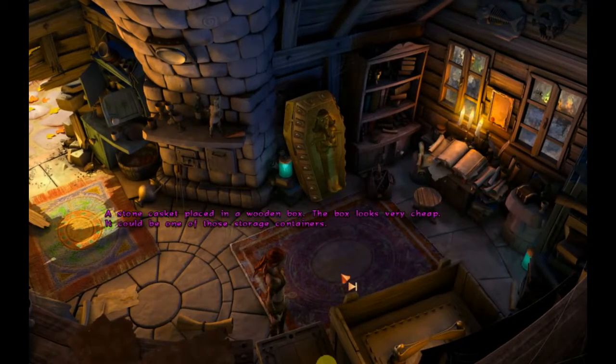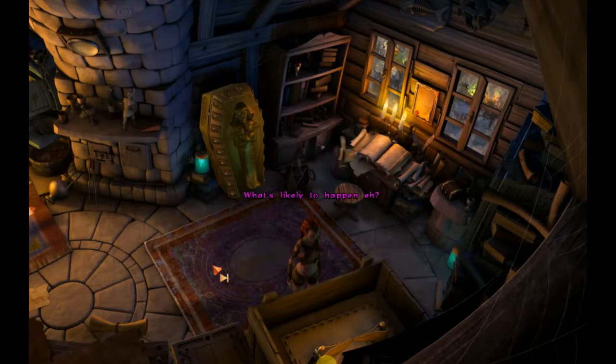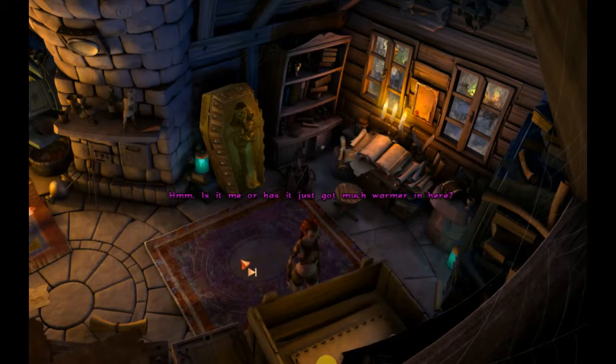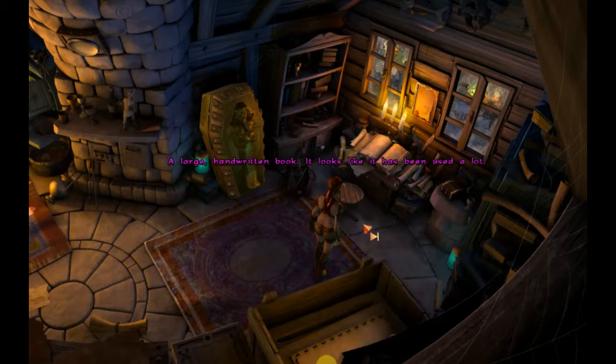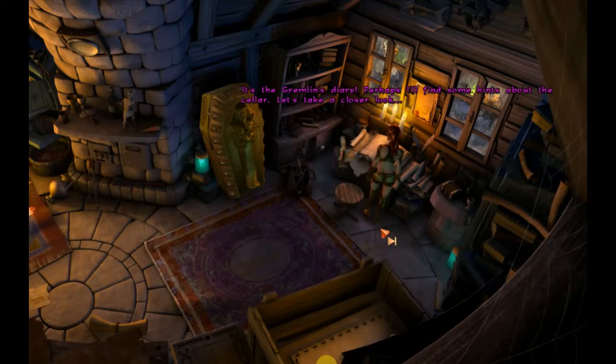The wooden box — a stone casket placed in a wooden box. The box looks very cheap; it could be one of those storage containers. The stone chest is decorated with two angels and has writing on it too — I can't read it. Open. Apparently I can open it. Sand — it just got much warmer in here. The chest is filled to the brim with fine sand. I can hardly sift my way through the sand with my hand. A large handwritten book — it looks like it's been used a lot. Read it — MacGuffin had a cutscene with it, perhaps I'll find some hints about the cellar.